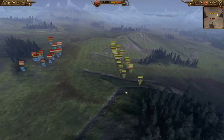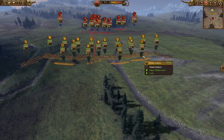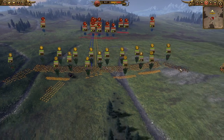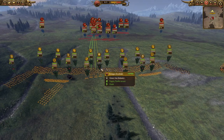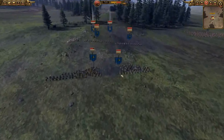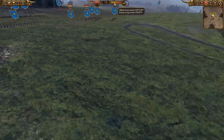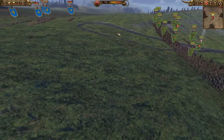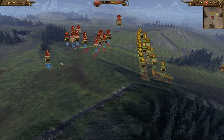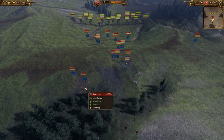Ana has kept her formation quite rigid and hasn't moved much yet. She has a little bit of an angle going with the Savage Orc Boar Boys, and Athelstone may use the Gyro Bombers to counter with a flanking maneuver. Ana is now concentrating her Rock Lobbers on the Ironbreakers at the back — she's doing quite a lot of damage before any contact, weakening them by about 40 deaths, while she hasn't lost a single unit yet. But Gyro Bombers will be in range shortly.